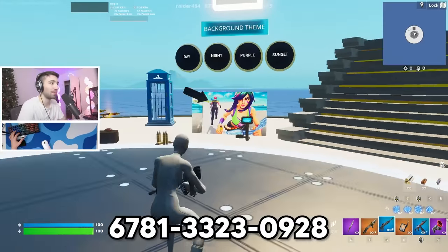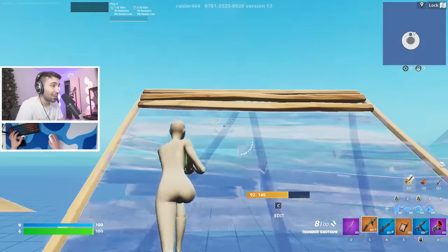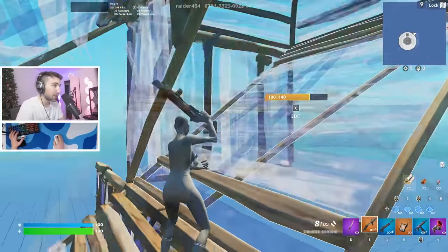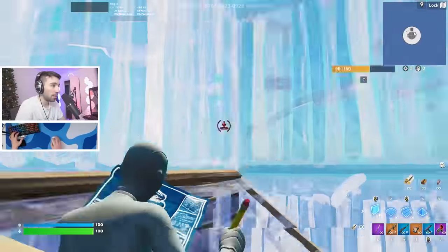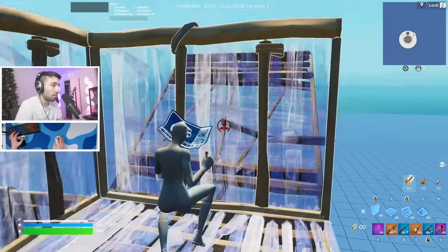This is Raider's straight just free build map. The very first thing I'm going to do is show you my 1v1 start. It still hasn't changed since the last time: I do one stair, two 90s, and then I come off to the side like this. So in slow motion, we're going to do the 190, the 290s, and then I'm going to go over. And then from here, I can ramp up.